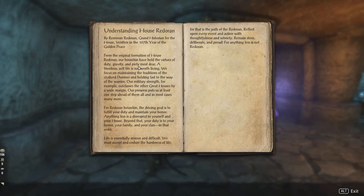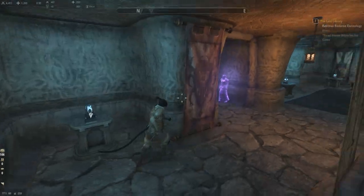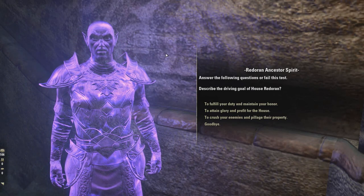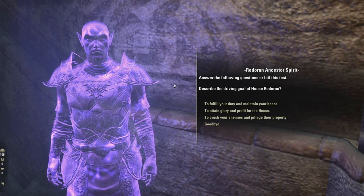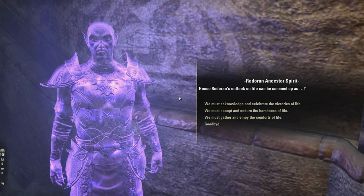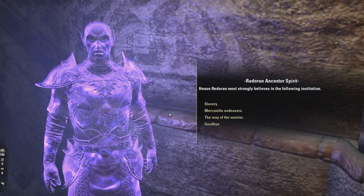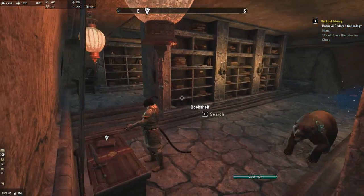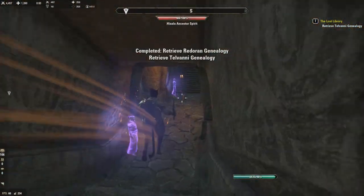House Redoran: held the virtues of duty, gravity, and piety most dear. A frivolous soft life is not worth living. A driving goal is to fulfill your duty and maintain your honor. Life is essentially serious and difficult — we must accept and endure the harshness of life. Answer: to fulfill your duty and maintain your honor; we must accept and endure the harshness of life; and the way of the warrior. Now when we get this it will open up the very last vault, which will give Vivani genealogy. There are flying books in here.